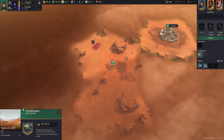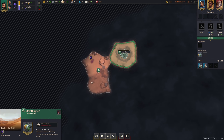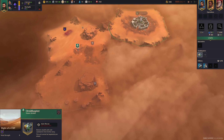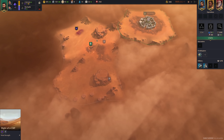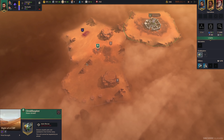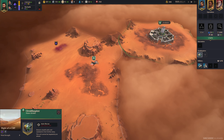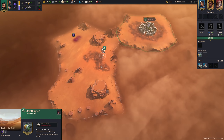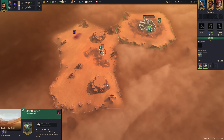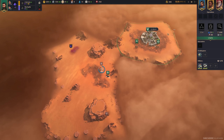I will be pausing a lot because there are quite a few things to explain. Here's the region to the west — the map is divided into these territories. You can either control the entire territory or not control it — it's binary. You can't control just a portion of it. You control it by taking over the village in it. Right now we cannot see where the village is, so we have to tell our ornithopter to investigate it first, which will then reveal the village.